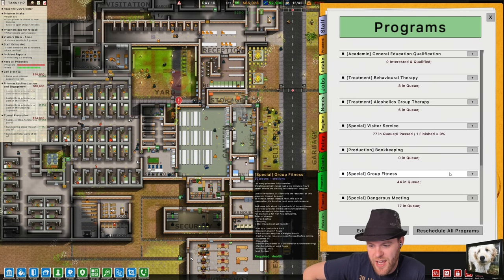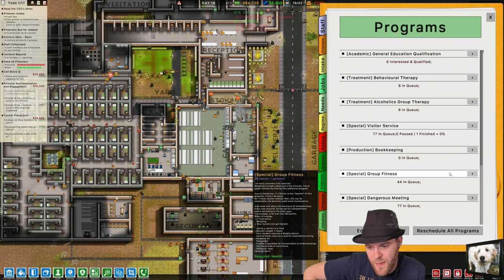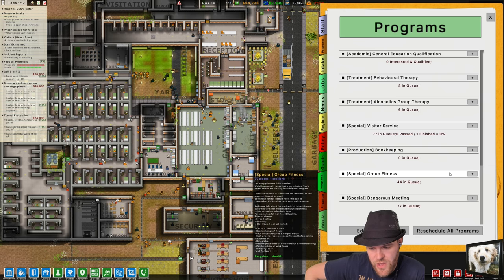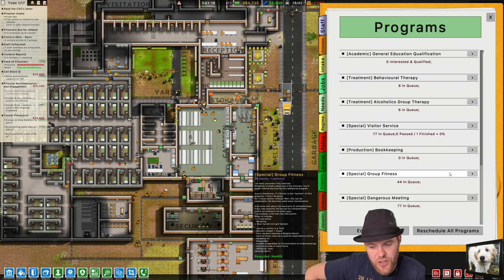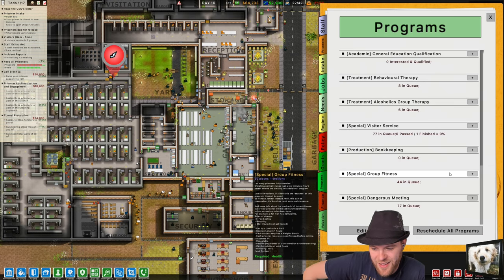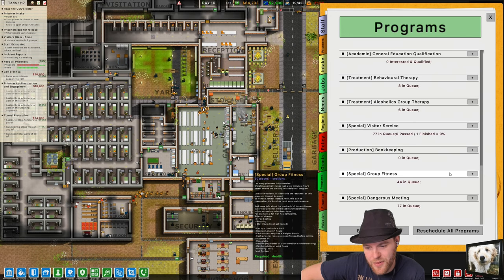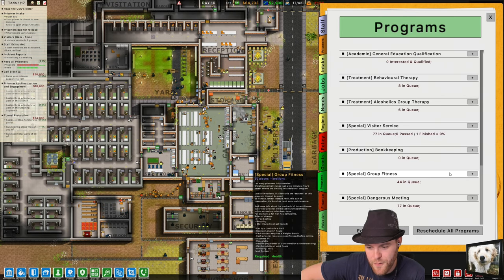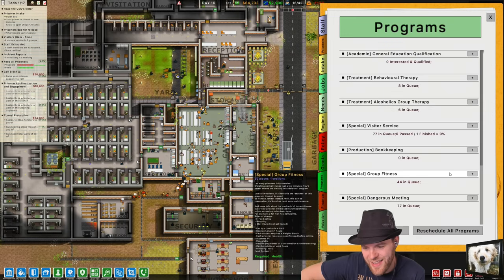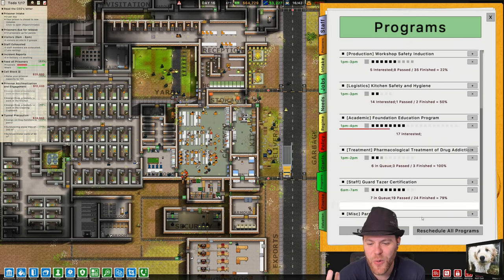Let many prisoners fully exercise. Weighing normally takes just a few minutes — you'd better extend the time with this additional program. Due to limitations, if a doctor is the teacher of this program it won't be good, so I chose the janitor instead. The benches need some maintenance. Every prisoner will be set his unhealthiness point according to his body type — for example a fat man has 300 points. Rules of change: plus or minus food policy, negative bonus to weighing. What the hell does this even mean? Give it a shot — whatever. Group fitness, okay.